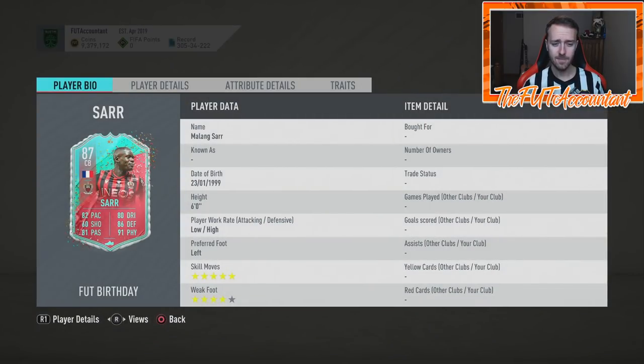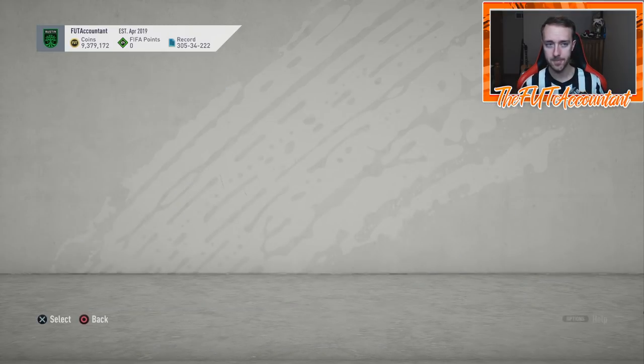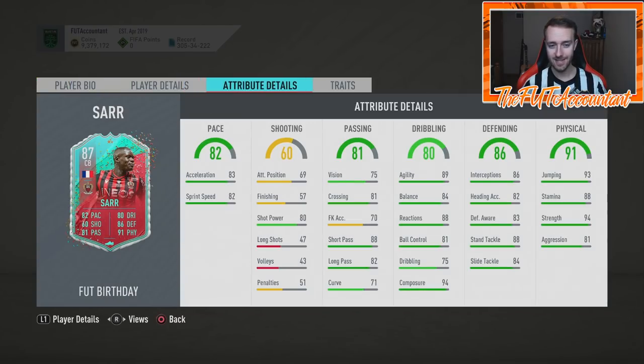This card looks really good to me. It only requires 285-rated squads, which you'd think would be about 150K, but right now with how expensive fodder is it's actually 200,000 coins. The high chemistry requirements aren't helping the price stay down at all. Low-high work rates, five-star skills, four-star weak foot, good acceleration for a center back, really good agility and balance for a center back, 94 strength and 94 composure. The ball will stay at his feet really well and you shouldn't have too many bounce-back tackles.